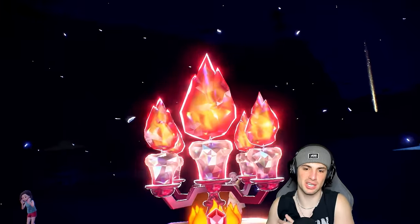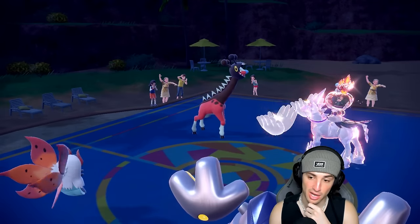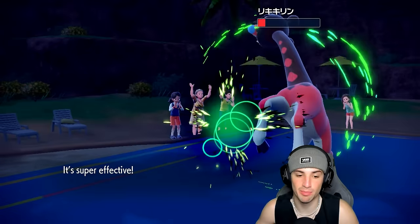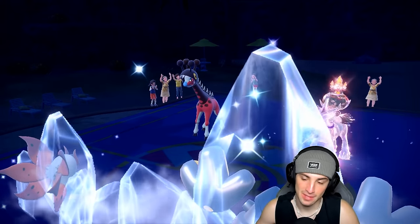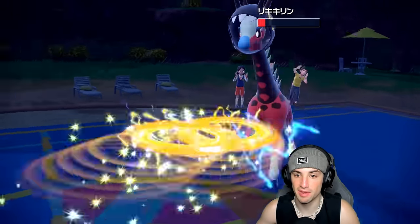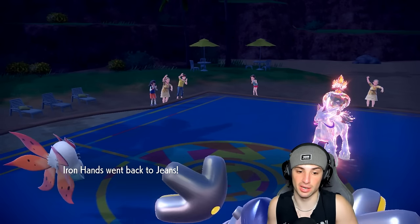Now it's going Helping Hand — ouch. We can say bye bye to our Volcarona probably. Bug Buzz still going to fly and do big-time damage, bringing it down to red HP. Glacial Lance is going to fly — really no trick room, kind of surprising. Volcarona actually soaks rather well. Not going to sit here in line; Volt Switch pivots out and picks up the KO on Farigiraf, which is pretty massive. Now I could go into Ursaluna or Miraidon — I don't have trick room up and I can't get terrain.